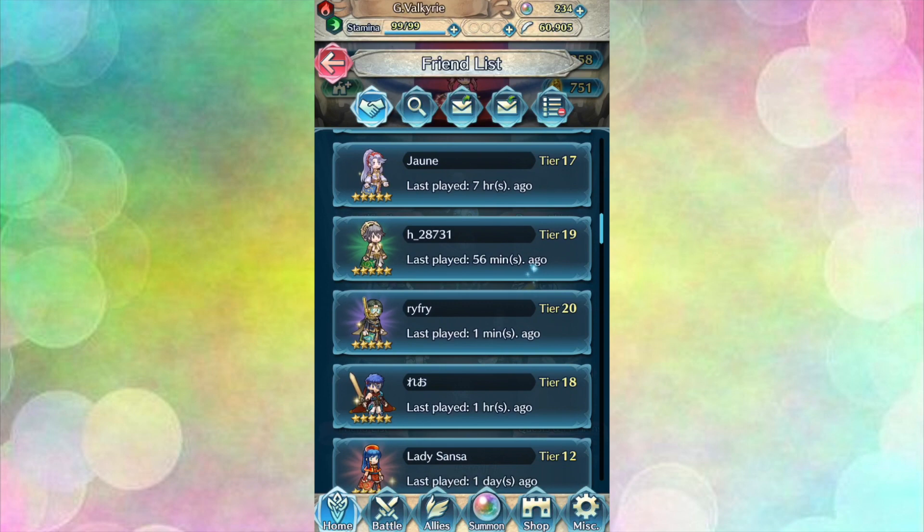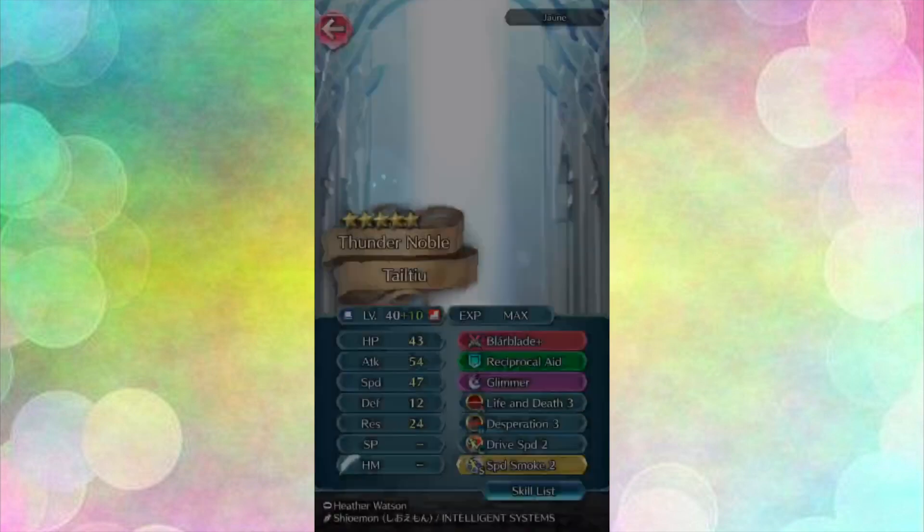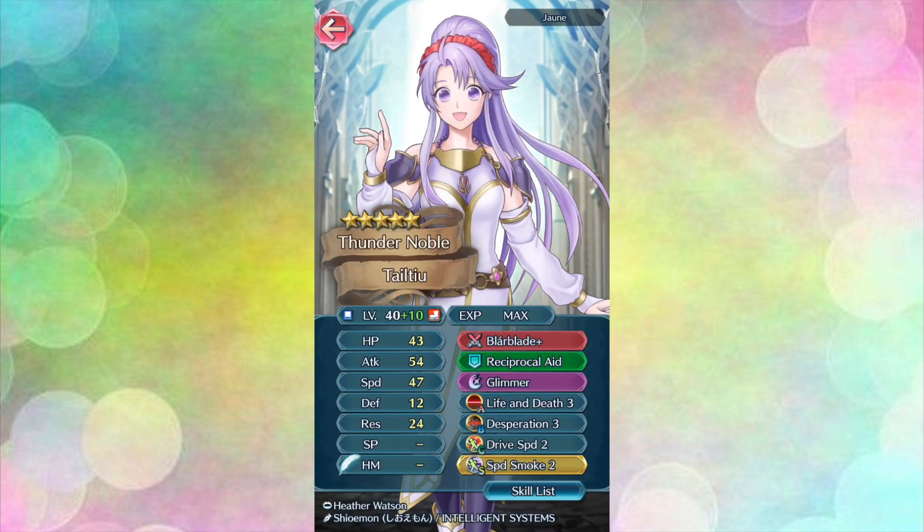First up today we are going to take a look at Joan's Tala Tew. Tala Tew is a fantastic blade tome unit from Genealogy of the Holy War and is currently available at 4 and 5 star rarity. Since I haven't had the chance to play Genealogy I looked up her backstory and my goodness this girl deserves some love after what she went through. I haven't seen too many fully built Tala Tews, likely because she has a lot of good fodder. Not only does she come with a blade tome but she also has the valuable Drive Speed at 4 star rarity.